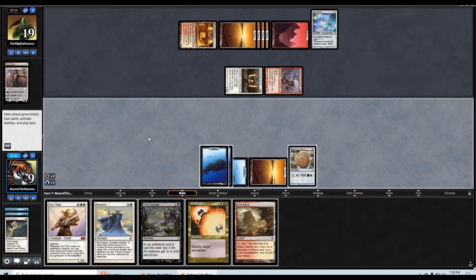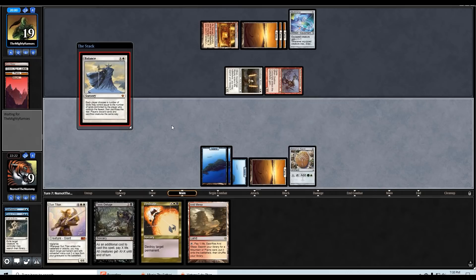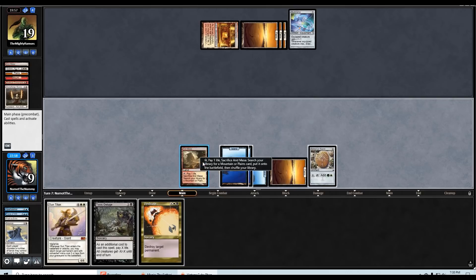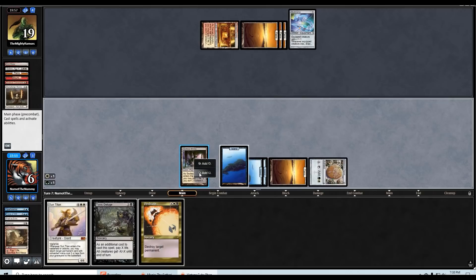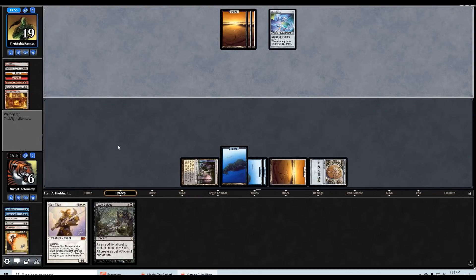Now we can Balance — make them sacrifice both their creatures and two lands. Nobody has to discard anything. They did sacrifice their red source. Okay, I'm going to go for it — get Godless Shrine, and Vindicate the Sacred Foundry. Next turn we can Sun Titan back our Spell Seeker. This does make our Toxic Deluge much worse but we're also redrawing into Teferi soon.